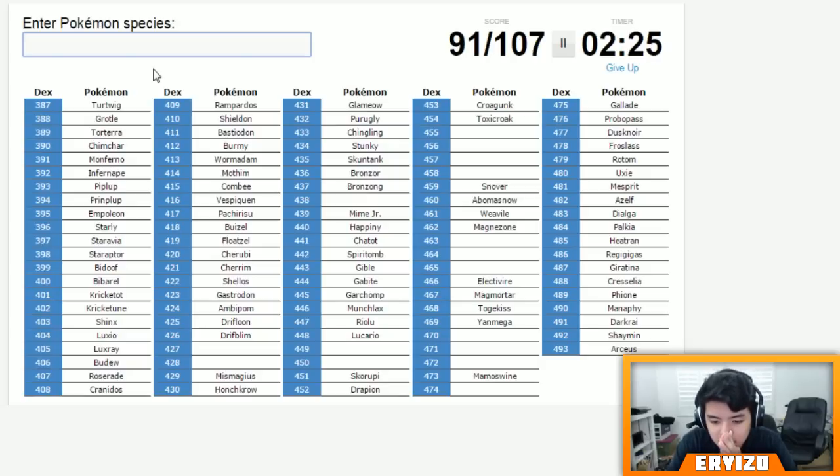I'm trying to think what's before Mamoswine — I'm running through all the routes in my head. What's between Snover and Toxicroak? I feel like I'm gonna get so pissed off when I find out. Buneary — Buneary, Buneary! And Lopunny — oh my god. Guys would have gotten so mad at me if I missed that one. 93 is pretty decent. Finneon and Lumineon — okay, we got 95!